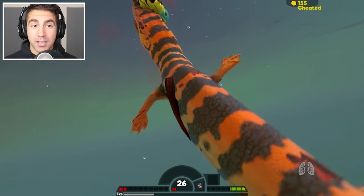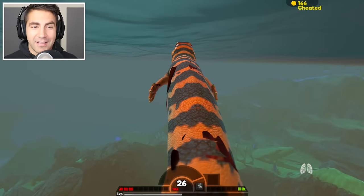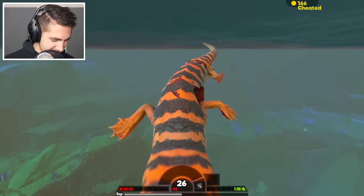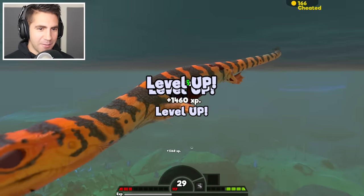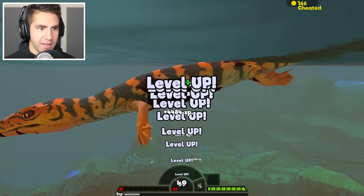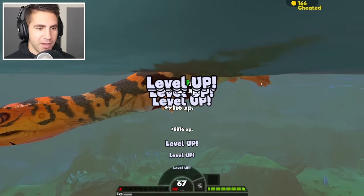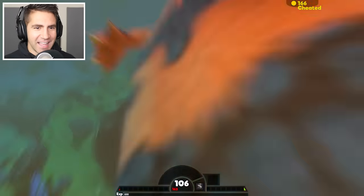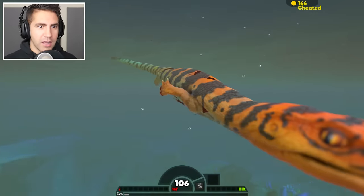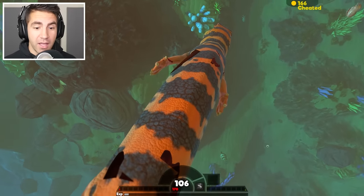Guys, let's do this. Let's get bigger and bigger and bigger. We sure get big very fast, don't we? We're level 106 — let's see how that looks. Dude, he is so long — he's like a stick or something. I should be able to swallow stuff whole, right? My health is low though. I just swallowed a sea turtle! This is good — this is really, really good.